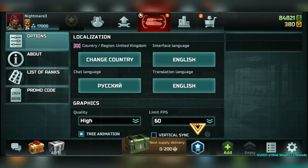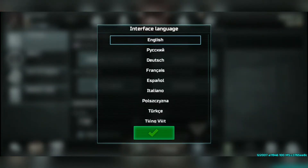As a first step, you need to go into the settings of the game. You will see four buttons — you need to click on the top right button which is called interface language.